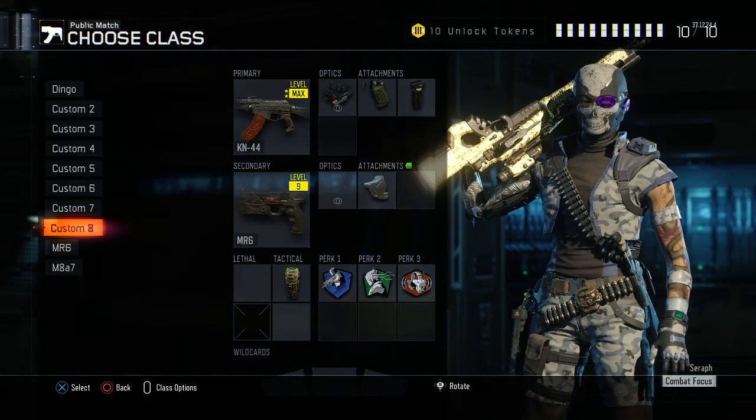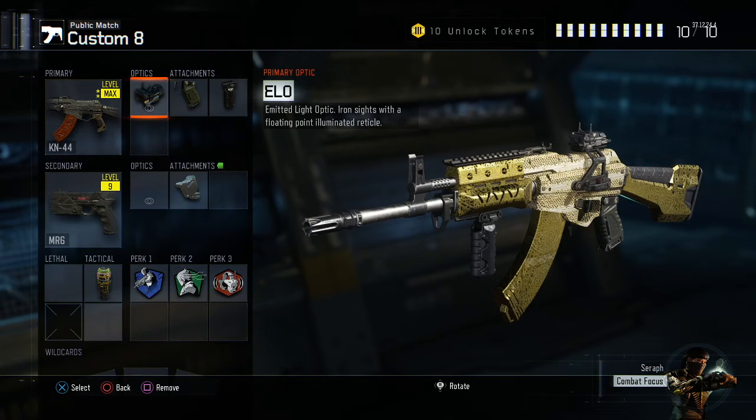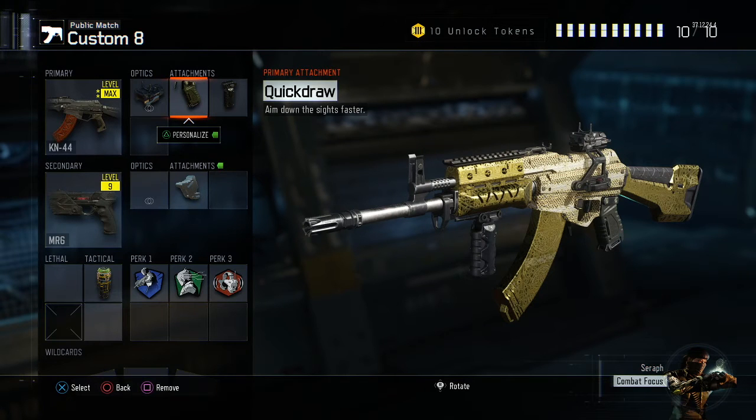Let's jump into this best class setup for the KN44. As you can see, once again diamond — so it's nice. I use the ELO sight on this. The iron sights are quite good, so if you want you can take away the concussion and the ELO and use the iron sight, and maybe put extended mags — completely up to you.